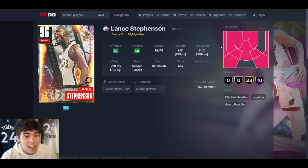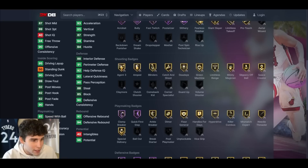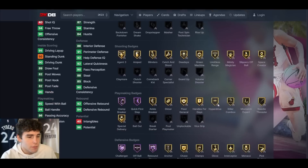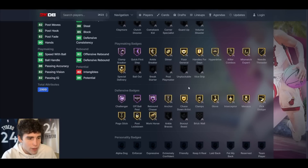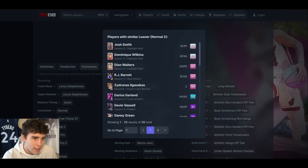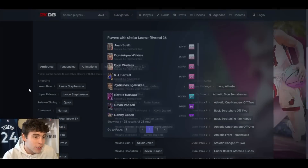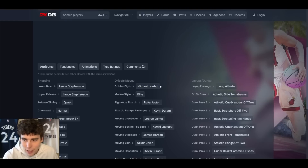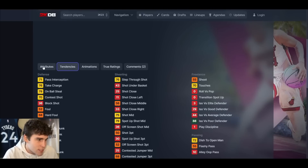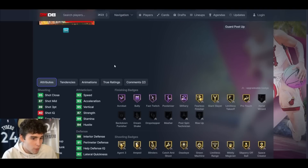Lance Stevenson up next at the pink diamond tier — 6'5 to 6'10 wings, spots from everywhere outside the top of the key. 10 Hall of Fame badges, 33 on gold, 89 base three-ball, decent driving dunk, he can standing dunk, decent playmaking, elite defense. Comes with limitless range, doesn't come with Unpluckable or ankle braces so you'll have to badge up a little. Lance base on quick, normal two leaner — that's RJ Barrett's leaner, which I think is solid. MJ dribble style as well. Lance is going to be good at point guard; how good really depends on whether Unpluckable is needed.